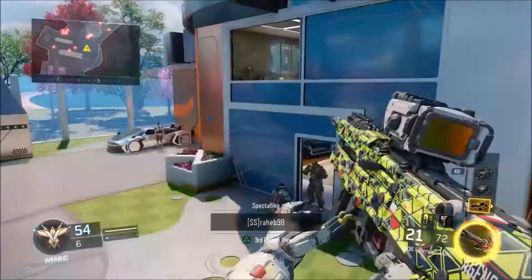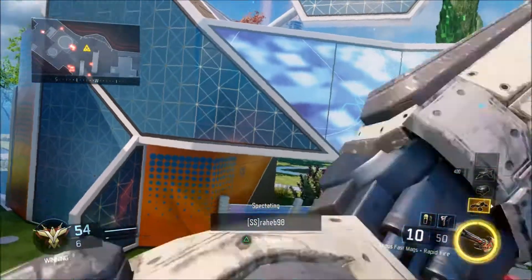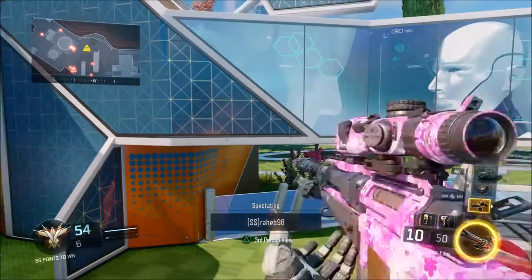Just shoot and switch weapons, that's all you have to do — it's as simple as that. You don't switch weapons as soon as you shoot; you just have to wait about a quarter of a second and just hit triangle.